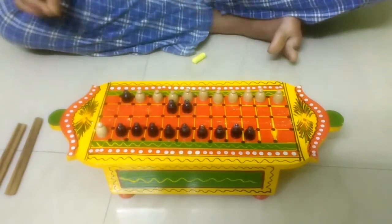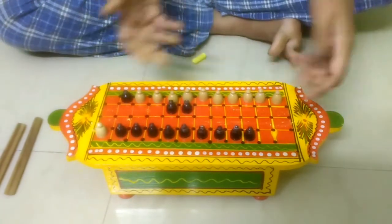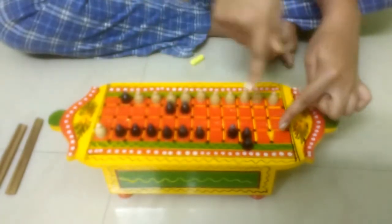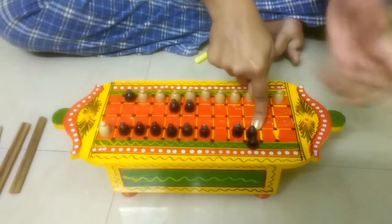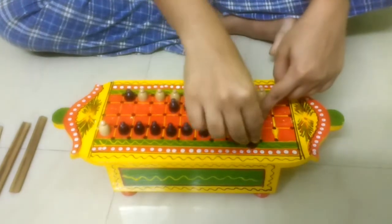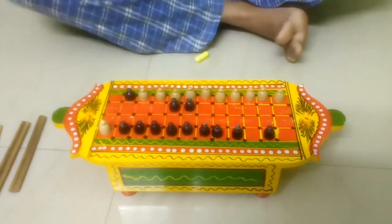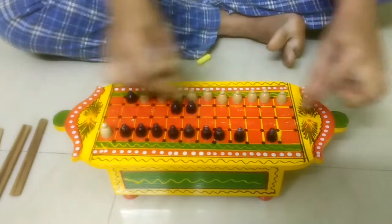Another rule: suppose you get a Tabool and you have no other options — you cannot move a coin and keep it on the same position as another. At one position, there cannot be two coins, whether your own or the opponent's. So you must move a different coin. You cannot keep two coins at one particular position.